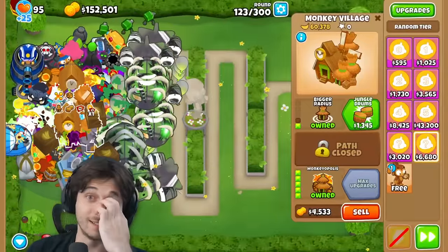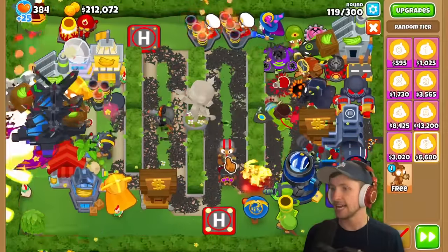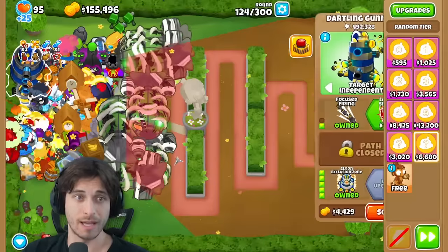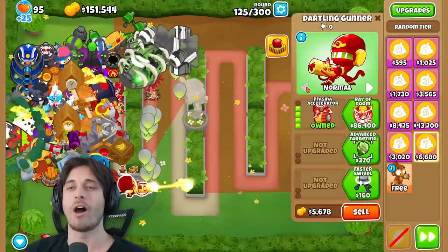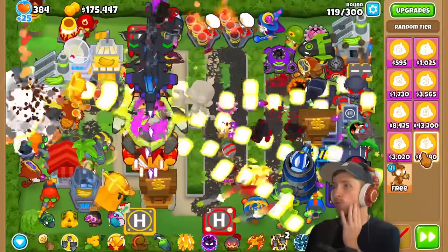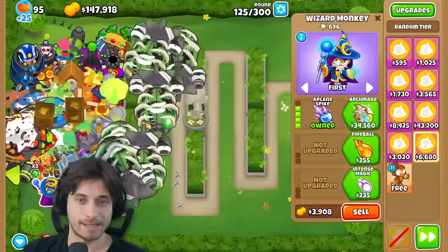It's round 123 and it's time to spam towers down. The narrator starts Ultra Boosting their Bloon Exclusion Zone. Saber gets what they think is Ray of Doom but it's just Plasma Accelerator - still not bad. The narrator has been desperately waiting for an MAD or something similarly powerful.